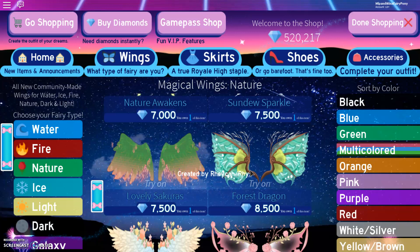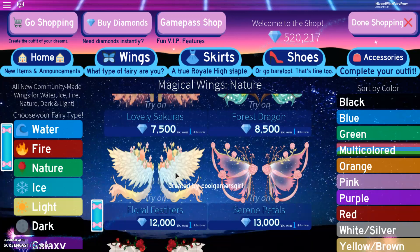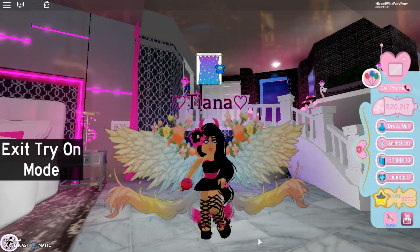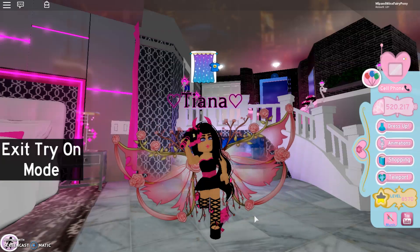And then here we have Forest Dragon — these actually do look very awesome and cool. And going down, we have Floral Feathers and they are so beautiful. So let's go ahead and try these on. They are so big and so beautiful. Gorgeous. Next is the Serene Petals — I can't even tell you how beautiful these wings are. They have some pink roses and the wings itself are pink. So of course we're going to try these on because they're so beautiful.